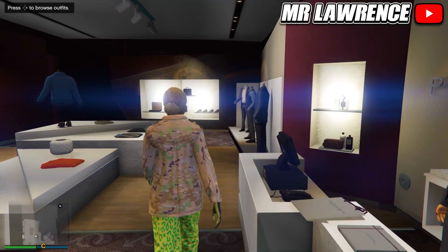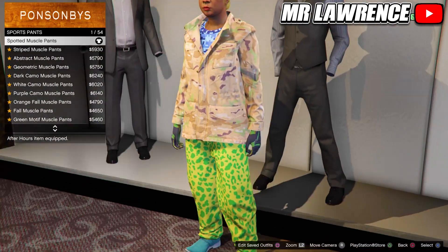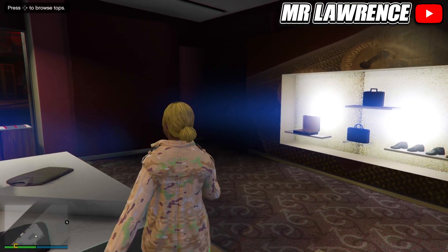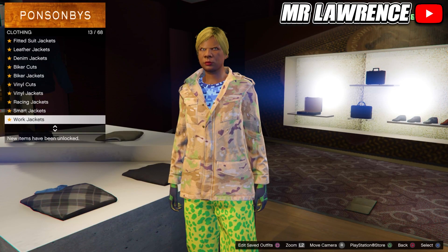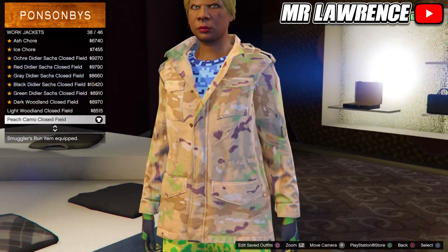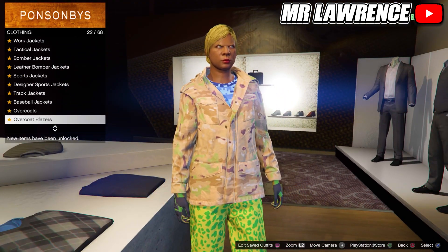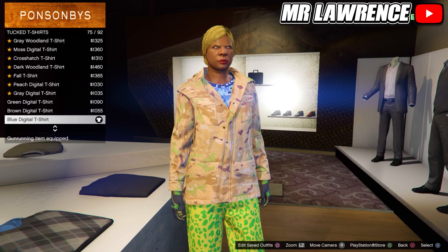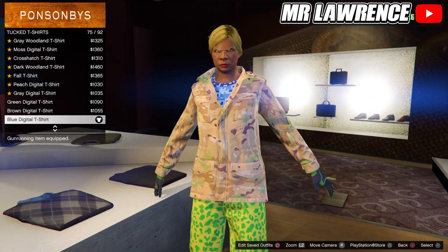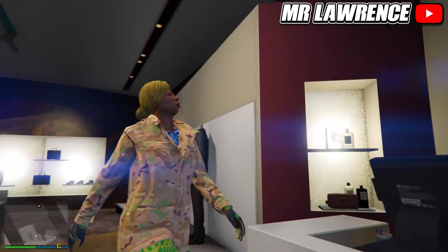Then head over to the pants, go to Sport Pants and purchase the first one. Now go to the tops, go to Work Jackets and purchase the Peach Camel Closed Field, number 38. Stay in the tops and go down to Tucked T-Shirts, then purchase the Blue Digital T-Shirt, number 75. You will still have the boots and gloves equipped, so now save it to your second outfit slot.